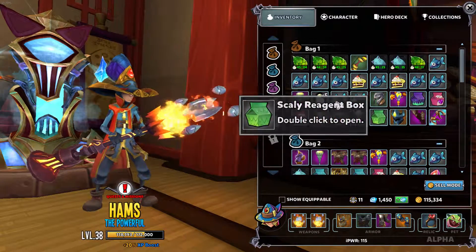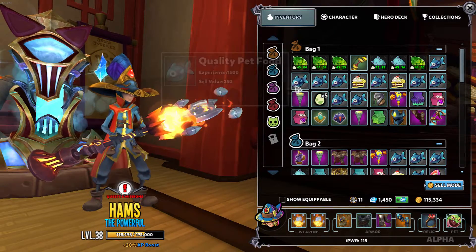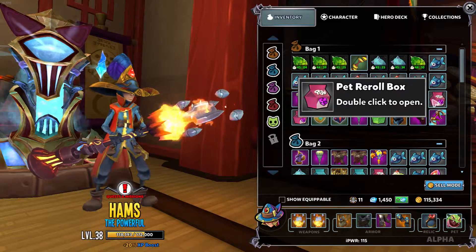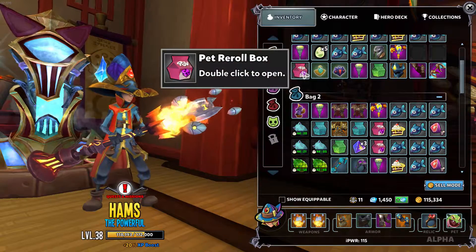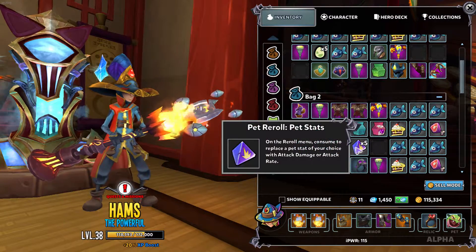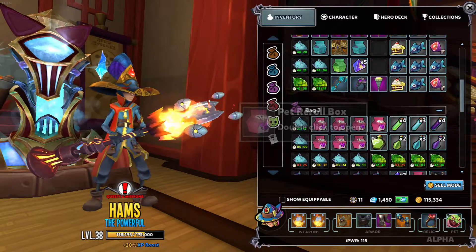That will definitely help getting my pet up. And I already have a few shalium shards right here — I've already got five of them. I need a lot more, though. Let me just open all the boxes, why not? Pet reroll boxes — I don't know where that goes. There it is: pet stats. It rerolls pet stats and other stuff.